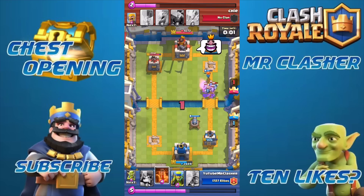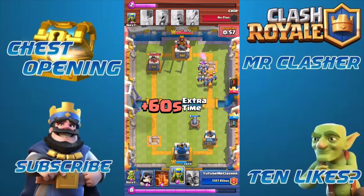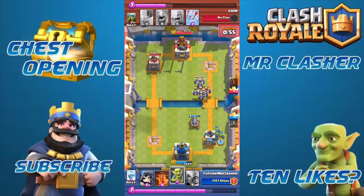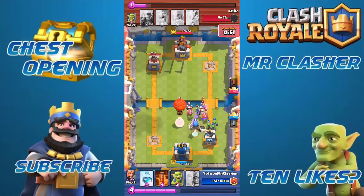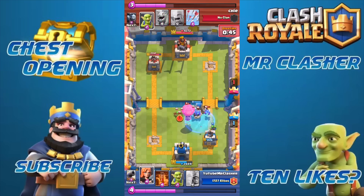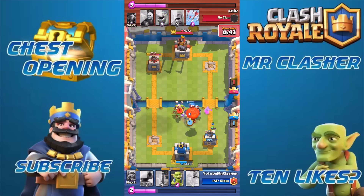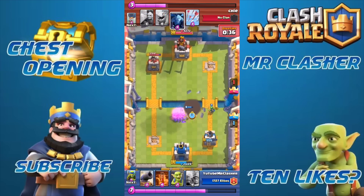The giant skeleton does a massive amount of damage — if the tower has like 800 health left and the giant skeleton dies within five seconds, there goes one side. That's what I really like about the giant skeleton. I drop another freeze spell because of that balloon again, which would have destroyed my right side. I deployed all my troops from the back knowing he'd be attacking my right side.